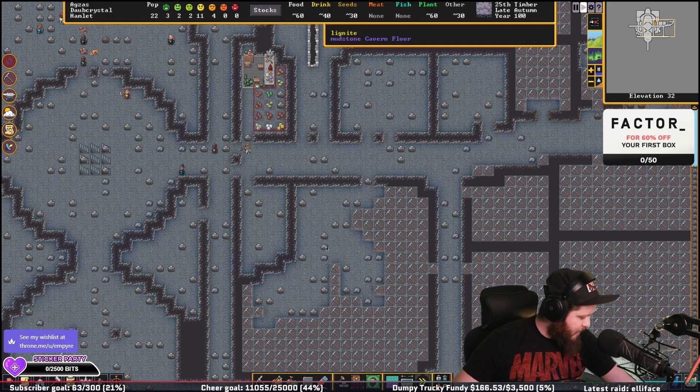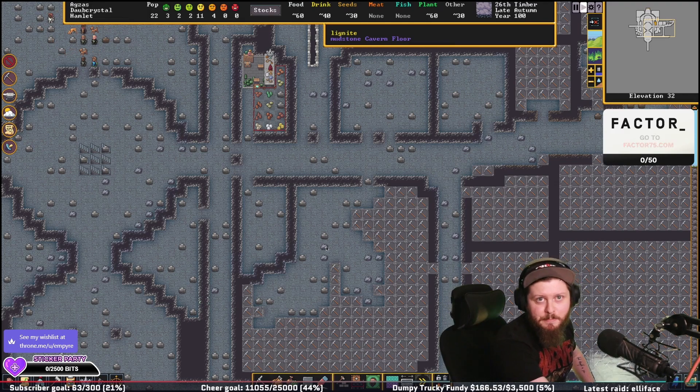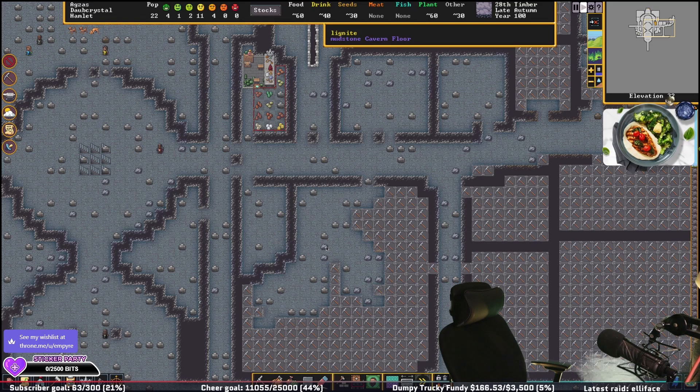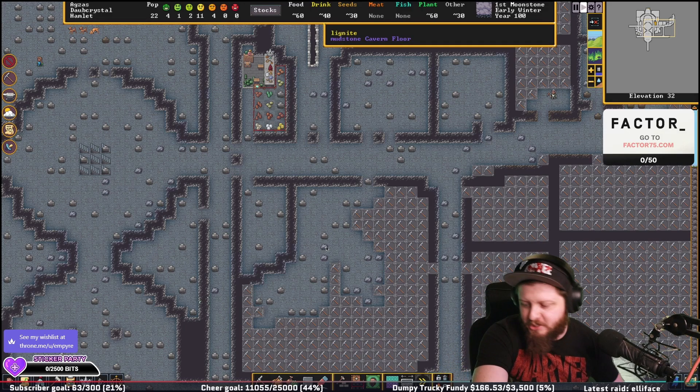I'm going to grab my energy drink and get fucked up — who's with me? Who's getting a little messy-bessy? There we go, Nessa. Get that caffeine into you, dude. That's the good shit. It's good for you. Builds character.